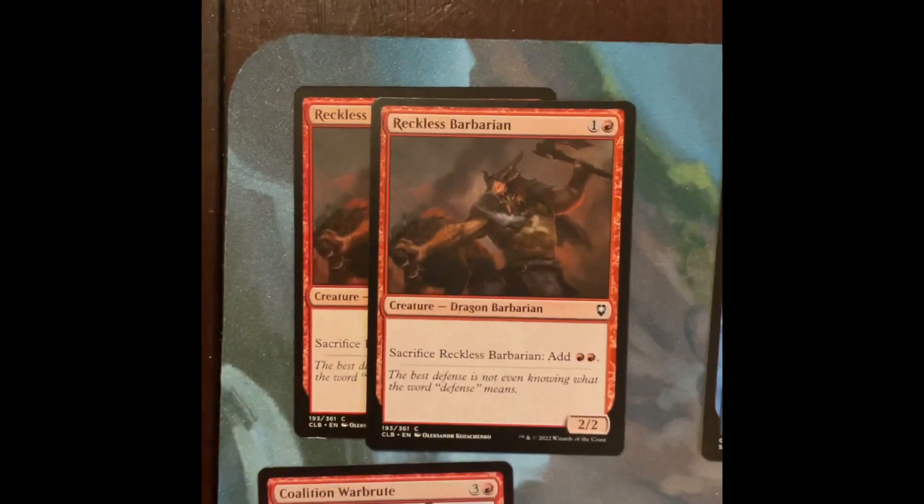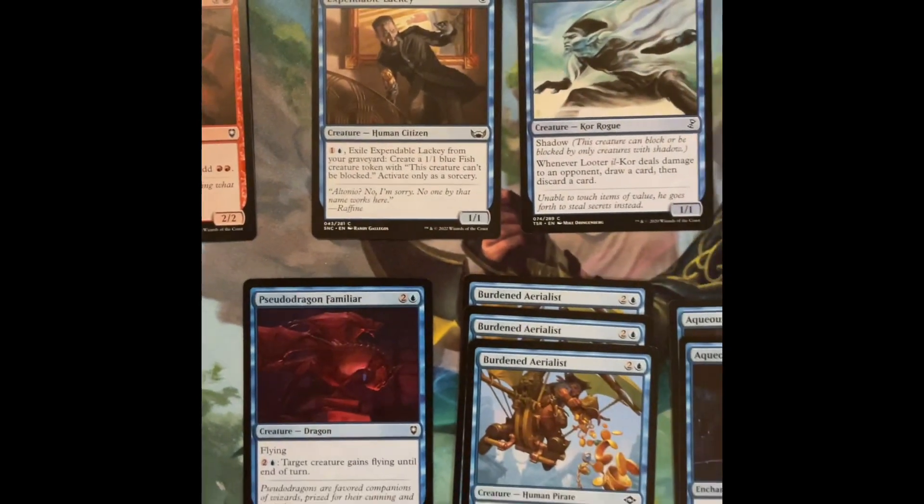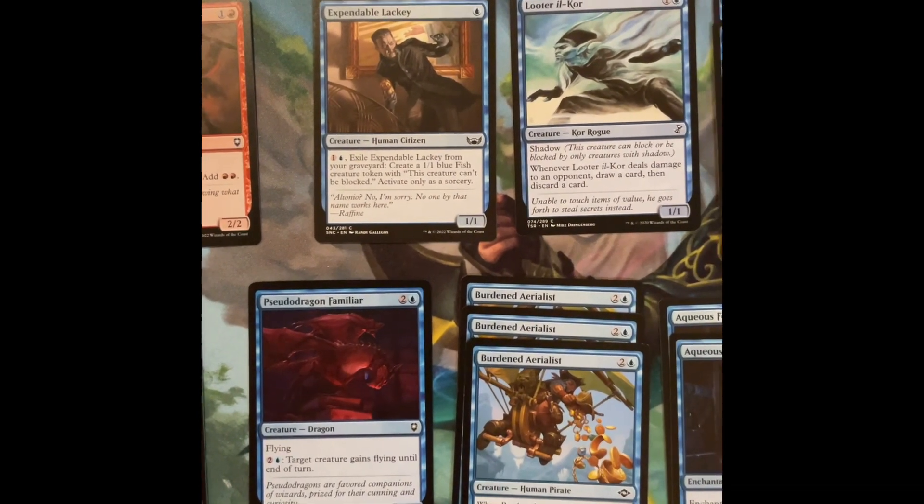You're going to use your Gold Hounds and your Reckless Barbarians to get the mana out quick enough. There's a lot of draw in this deck and a lot of treasure token making.